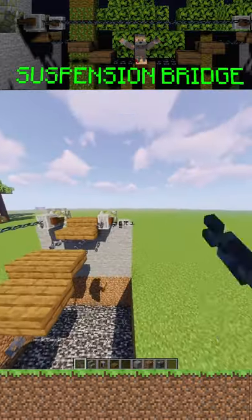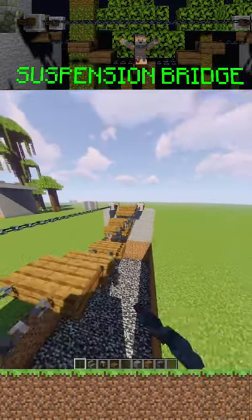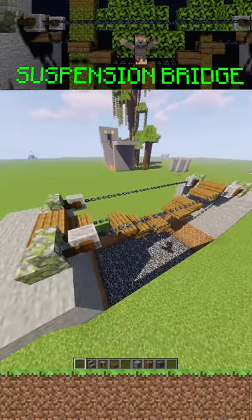Right now this bridge only spans 11 blocks, but you can change the build a bit to make it go farther or shorter. I use spruce slabs and mossy cobble stairs, but you can choose what you think looks best for the build.